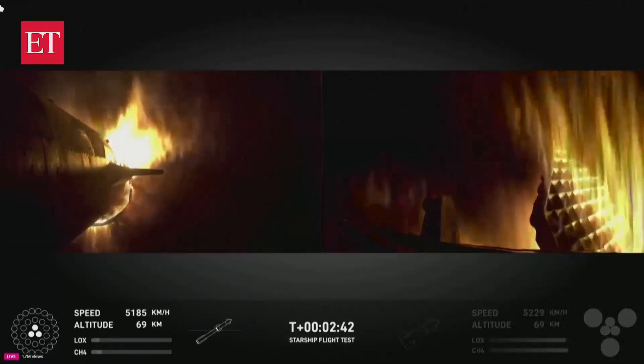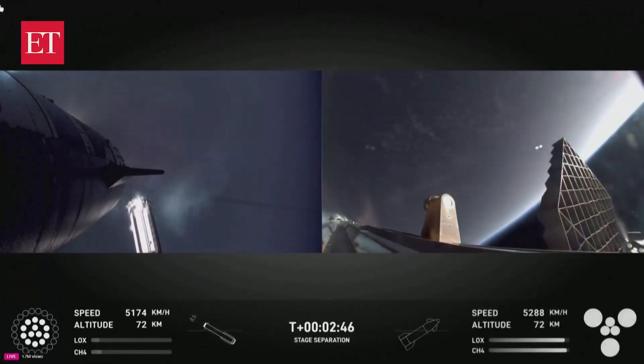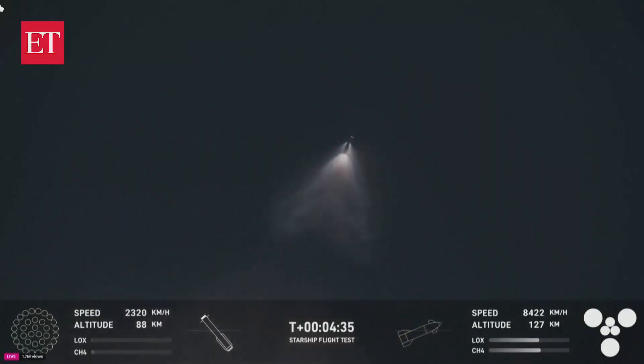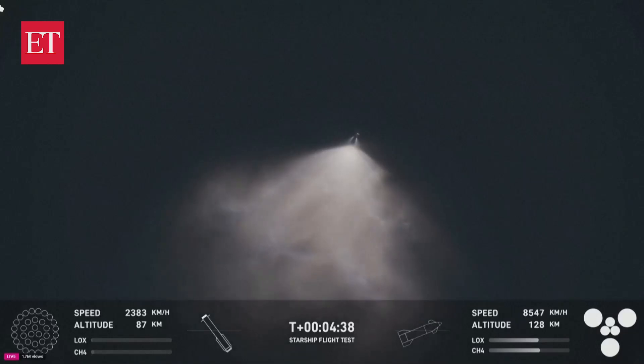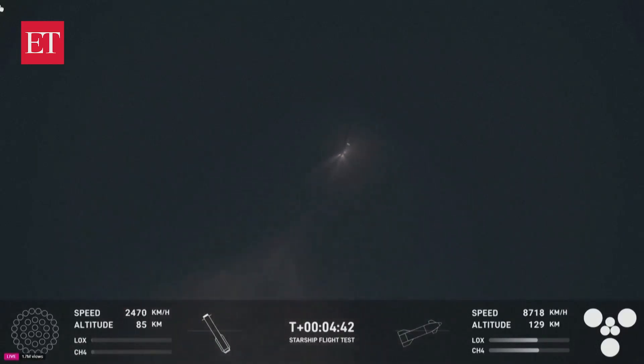Ship engine start up. There's main engines cutoff. Stage separation. So incredible to see these views. You can see the ship on the right-hand side of your screen — all six Raptor engines are under full power.